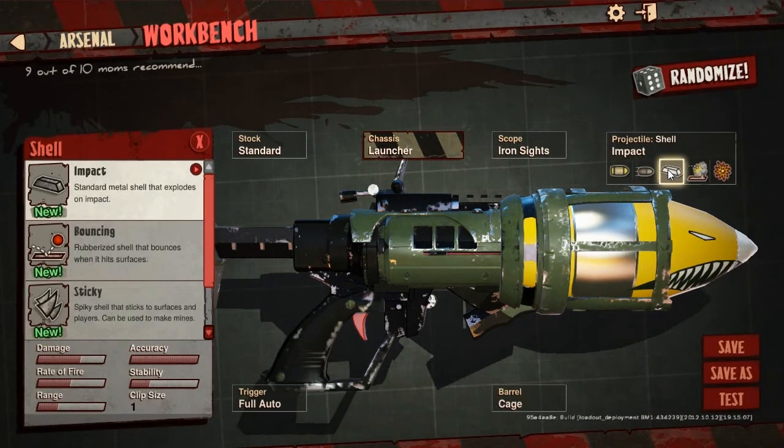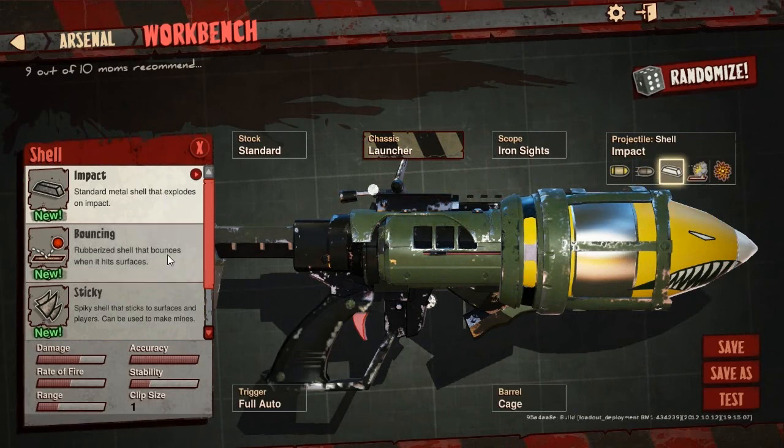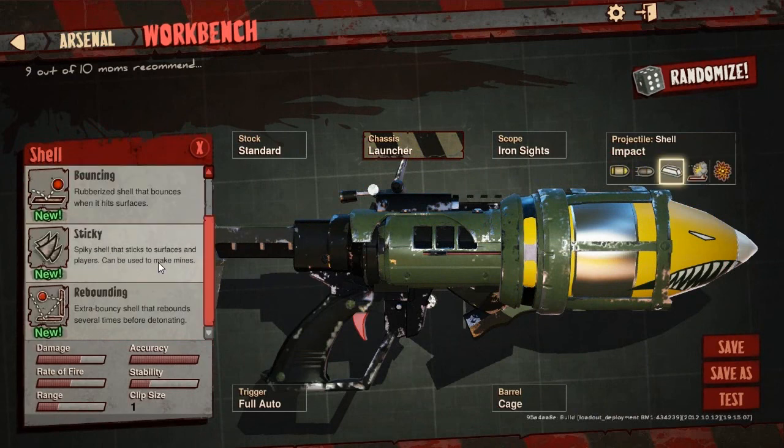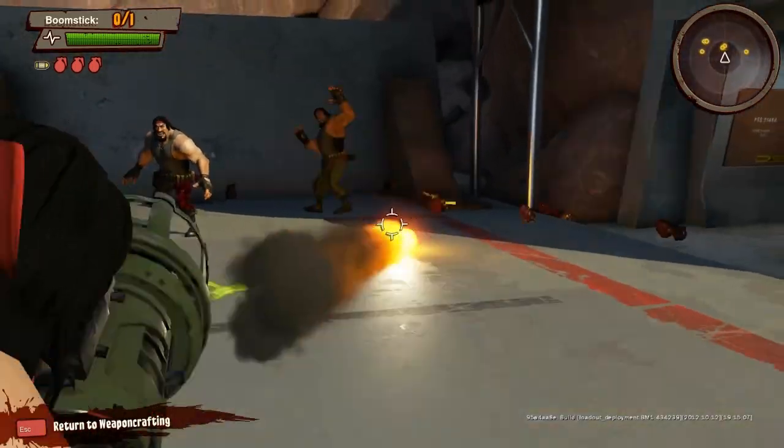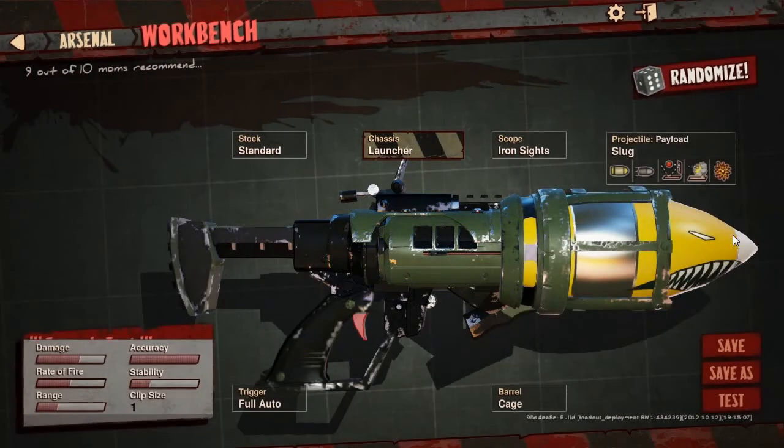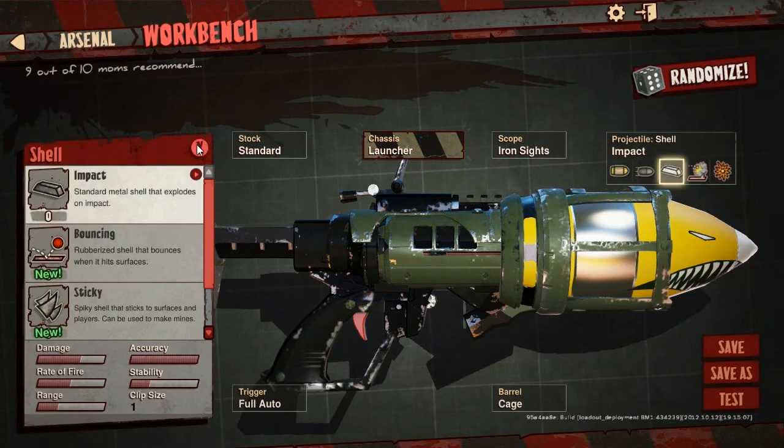For detonation modes: you can make them blow up on impact, or bounce and then explode — so if somebody's around a corner you can get them with that. There's sticky, which is kind of like the Demo Man, and rebounding, which bounces repeatedly until it hits a person — then it always blows up. In a closed room it'll bounce around the walls and explode after a few bounces or when it hits someone. See there — it bounces a few times before blowing up.